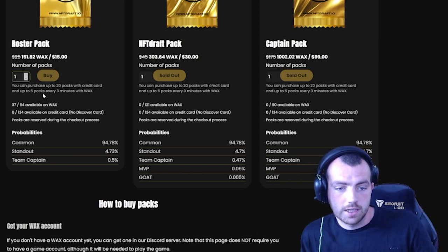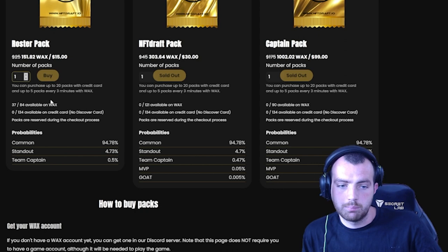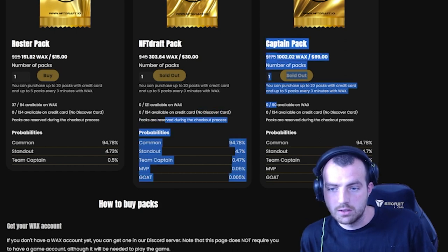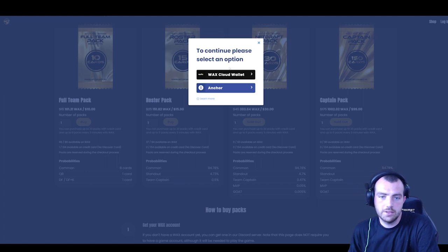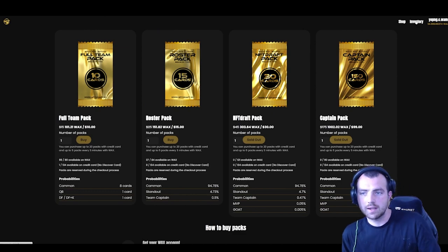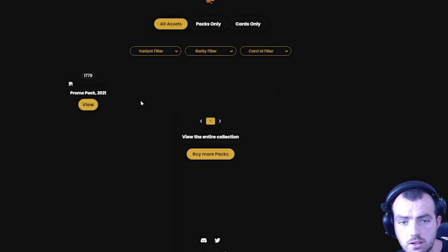There are actually 37 and 65 of certain packs left, which makes sense as they're amazing value for money. Head over to the login page and log in with your WAX wallet. Once logged in, you can go to your inventory and it will show any cards you have. I have a promo pack in this account but no cards yet.